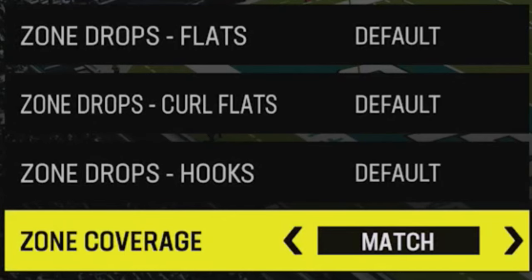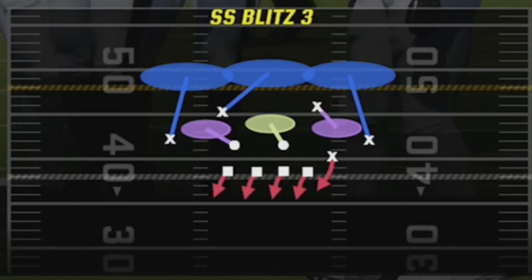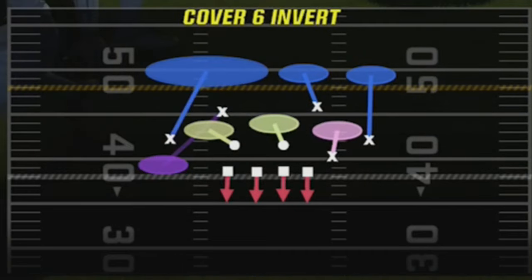The most important coaching adjustment is to set zone coverage to match and turn auto alignment to base to hide your coverages. The plays I'll use most are the SS Blitz 3 and the SS Blitz 2, but I also use Cover 6 Trap sometimes to mix it up. Cover 6 Invert might be the better version now, but I still have to lab it a bit more before I can put that out.